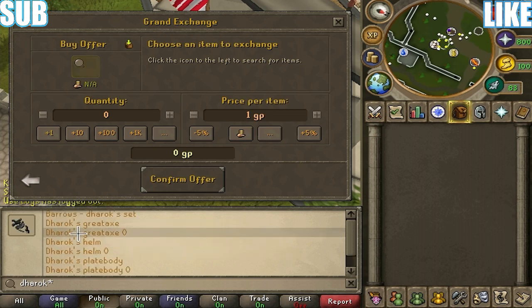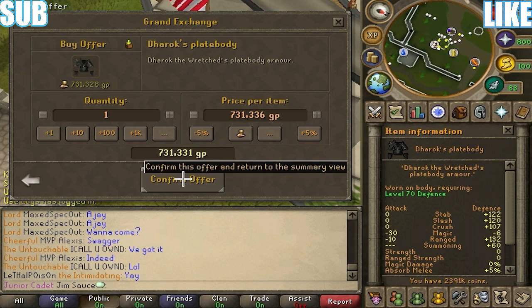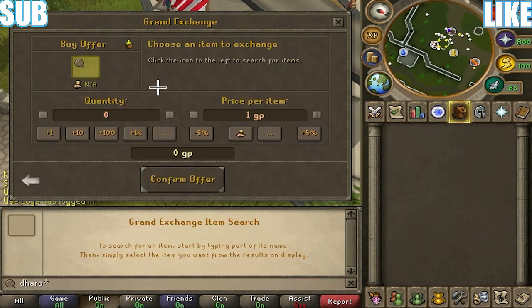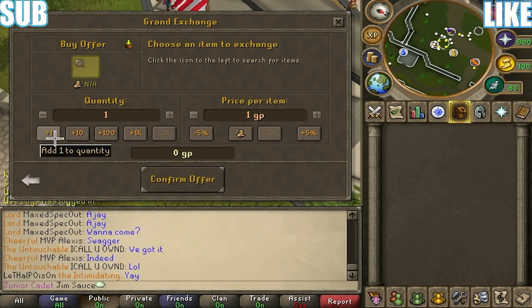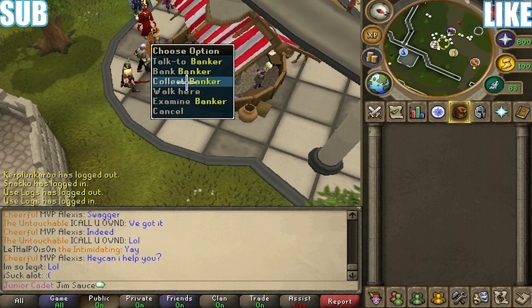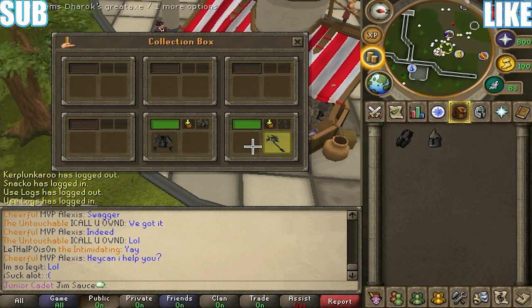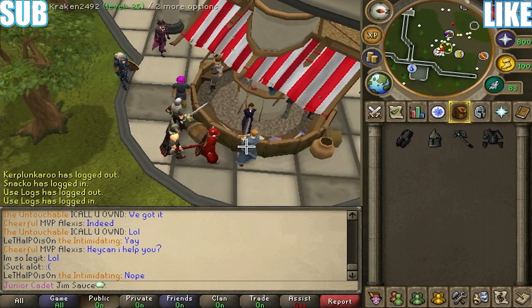Dharok's — just up the GP a little bit. We'll wait for that to buy, and then we're going to put an offer in for Dharok's legs. As you can see, we already have 3 of the 4 pieces. They all bought, so now we can collect. These all bought for the same price because that's the same amount of money I got back last time I did this.